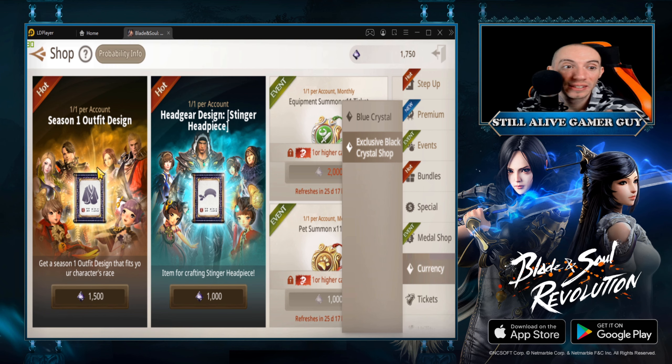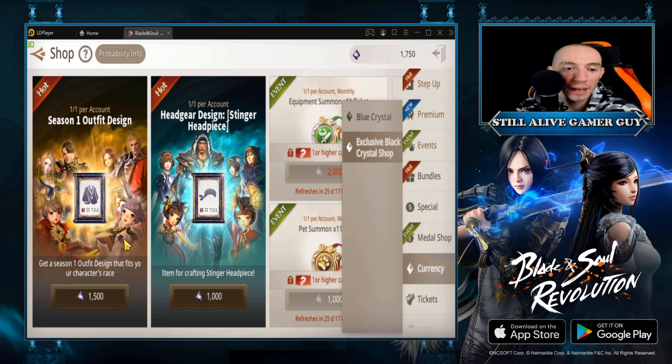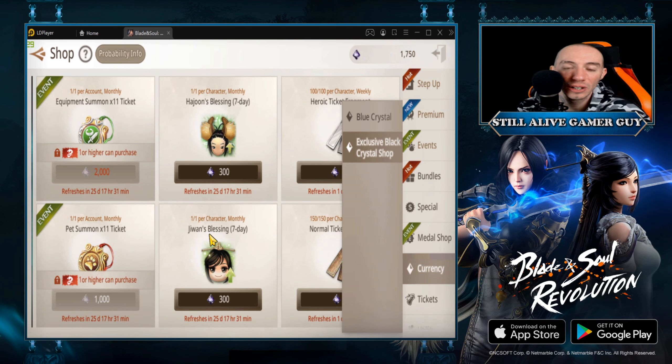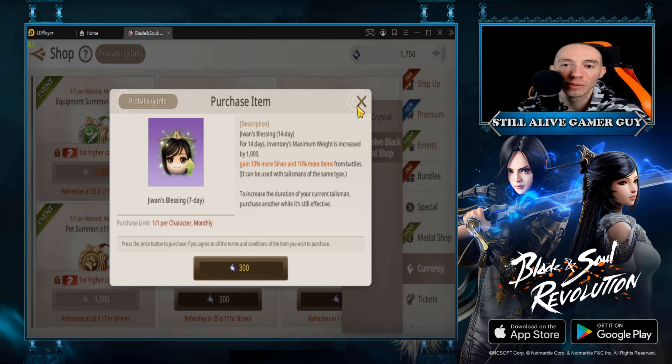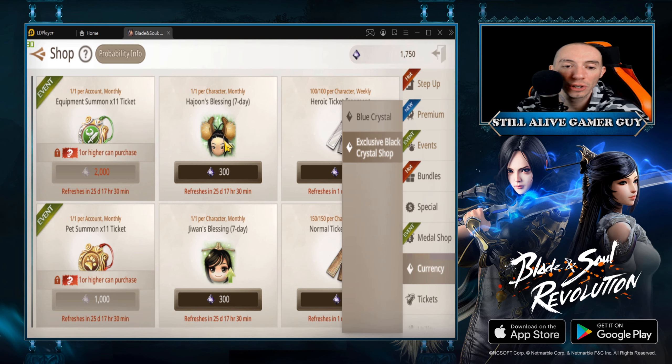In the exclusive black crystal shop there's a ton of exclusive things — I've been saving mine up and I'm going to get the season one outfit design right now, which is one per account. Another thing that's going to help you out tremendously is the seven-day blessings at 300 each. This one increases your maximum weight by 1,000 and you gain more silver and 10% more items. There are tons of events going on too, so these are no-brainers — get them as soon as possible to power level.